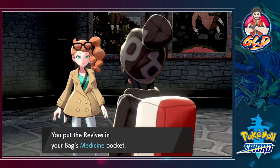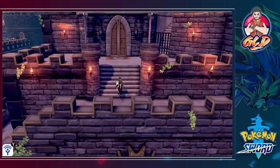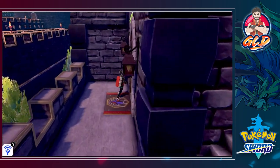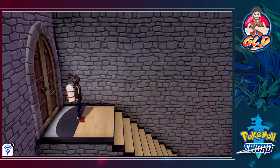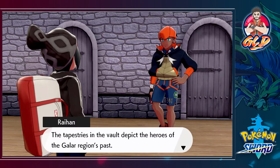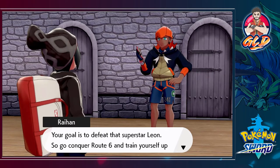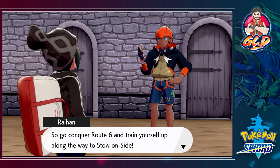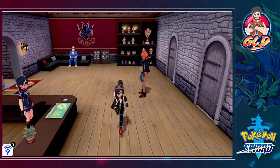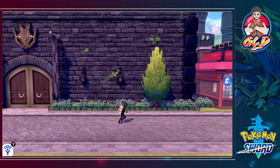The researcher thanks us for letting her bounce ideas off us — she has theories and will research the tapestries more, but wishes us luck on the gym challenge and gives us some items. Back outside, Ryan tells us: 'The tapestries depict the heroes of Galar's past. If there's a modern hero, it would have to be our champion, Leon. Your goal is to defeat Leon — so go conquer Route 6 and train yourself up along the way to Stow-on-Side.'